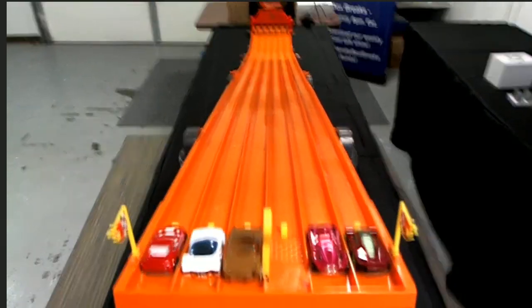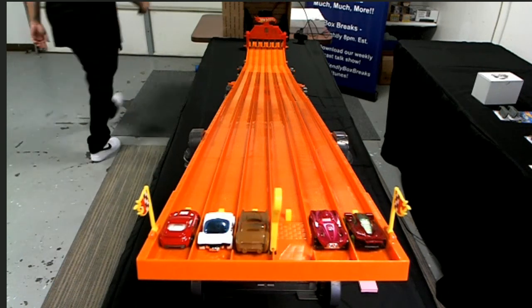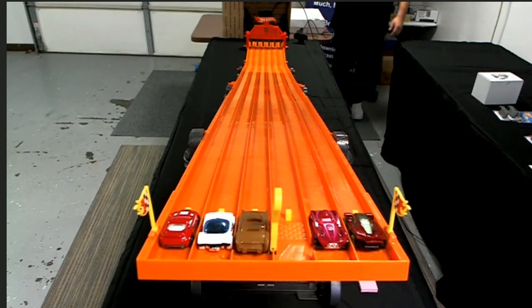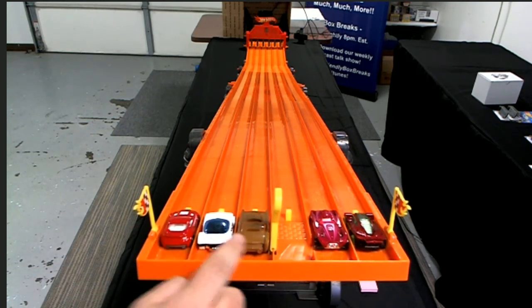Look at that bad boy! Let's do a little test run with the dummy cars. Every lane is marked — right here is lane one, two, three, four, five, six. Under every car you can see the lane number. The one all the way on the left is lane number one. We have a multi-camera setup back there.